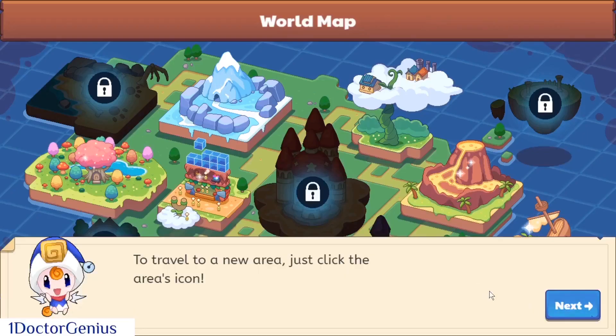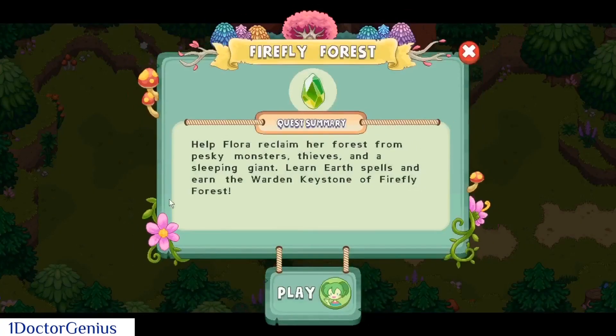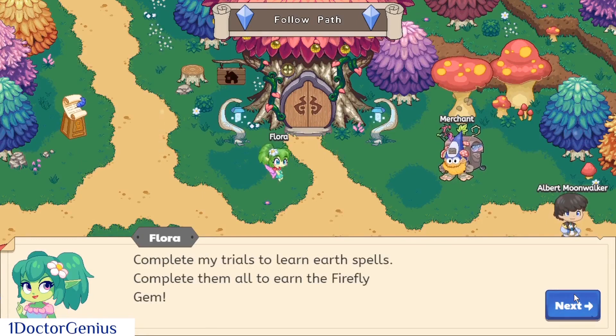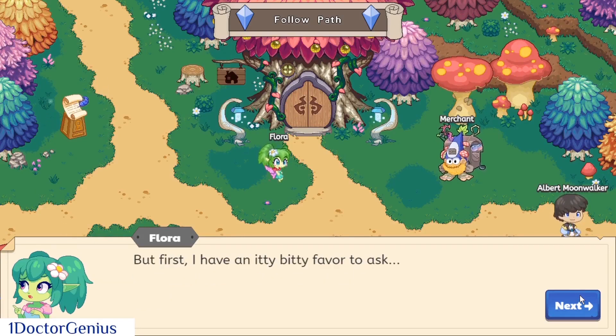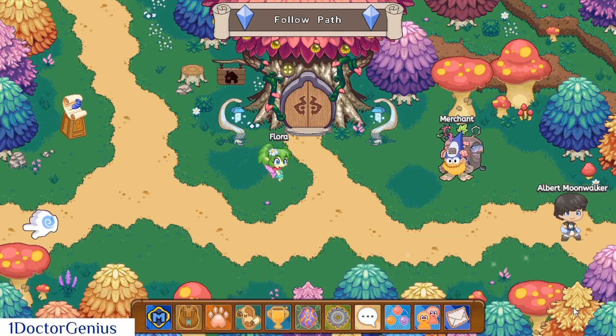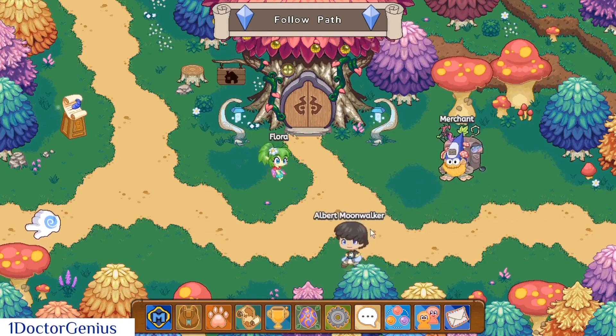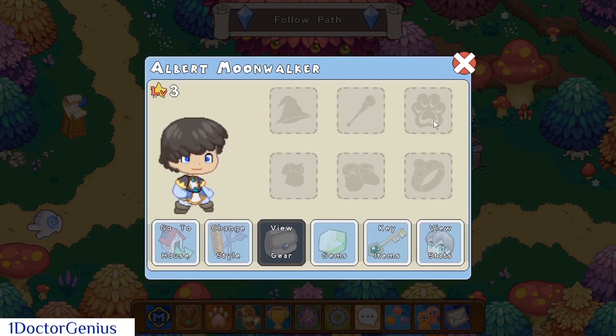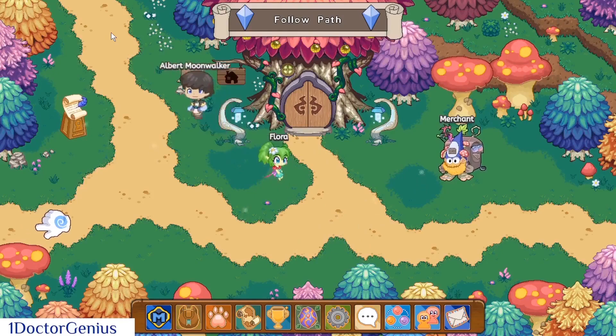Let's open our map and head to Firefly Forest, because obviously we're going to start the series over there. The name's Flora, master wizard of Firefly — first, who doesn't know that? So guys, before I do what she's going to tell us — we get it, your friend is surrounded by monsters — what I'm gonna do is go up and get myself another wand to help complete Flora's request. I'll be right back.